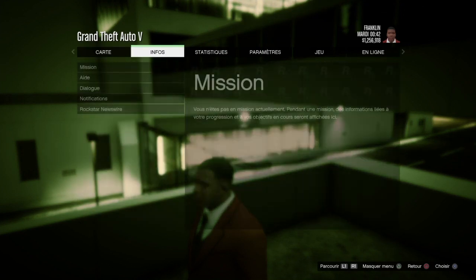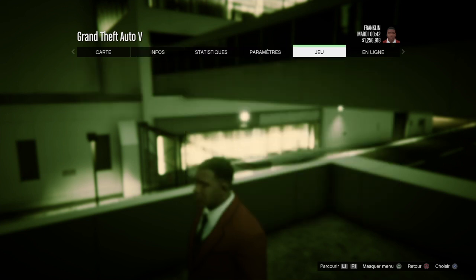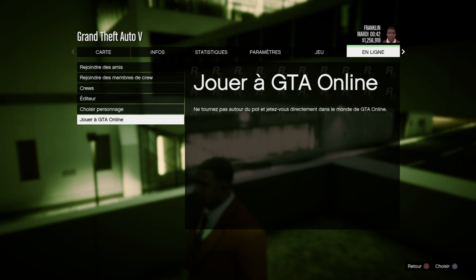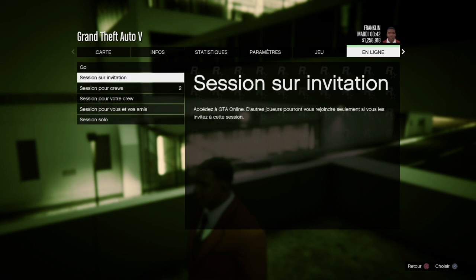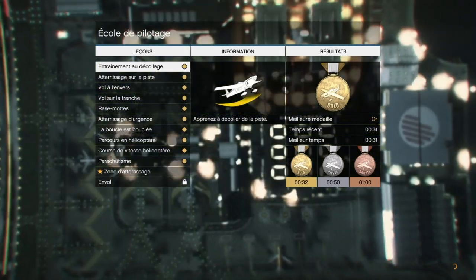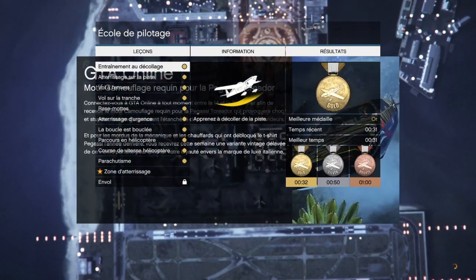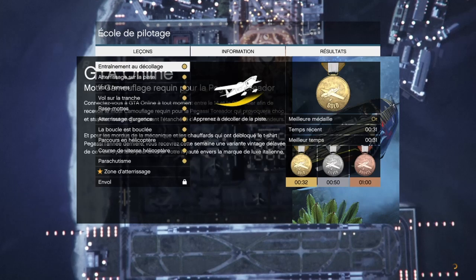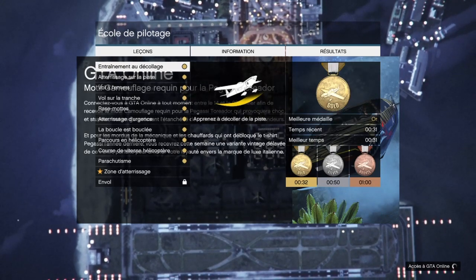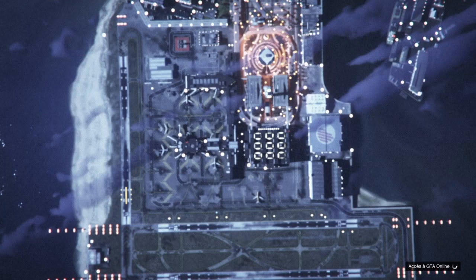Si votre caméra est comme la mienne, ça va bien fonctionner. Après on va dans En ligne, on clique sur Jouer à GTA Online, et on clique sur Session sur invitation. Vous aurez un chargement dans les nuages. Pendant ce chargement, si on voit le menu de l'école de pilotage, ça va bien fonctionner.